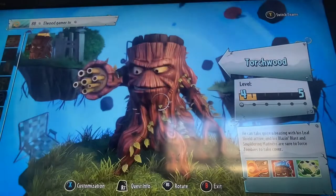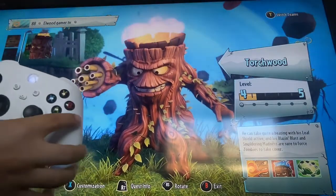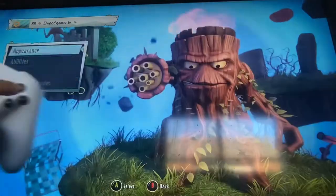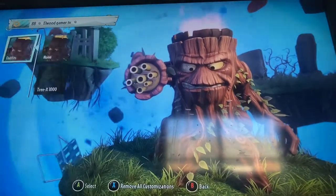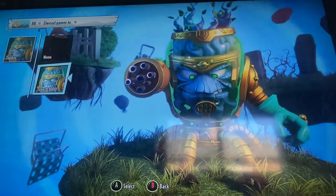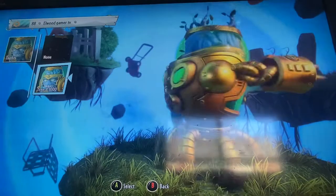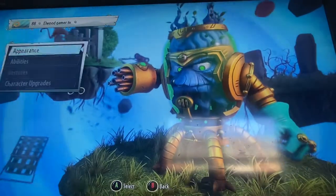You can check the guide for those. Press the left button and go into appearance. With the Torchwood, once you've got your style, go to Appearance. The one I got is called '3x1000' — it's like a toxic one — and I'll showcase it now, starting with the Torchwood.